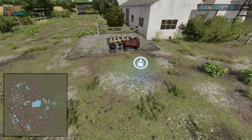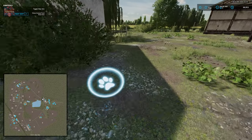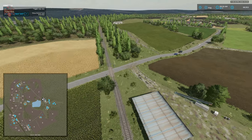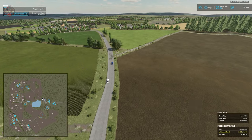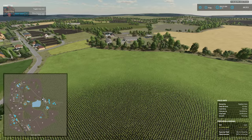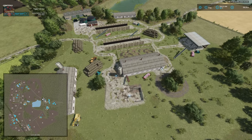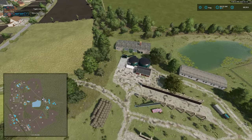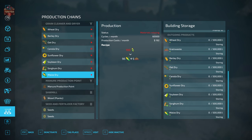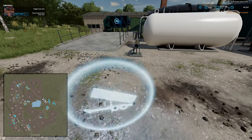We have a manure and slurry buy point located right here, and then we have our animal dealer. Making your way to the north, over here on the right we have our pig pen — and again the only thing we can really sell here is the pig building. This is going to be the biogas plant. Once we buy the land, we will have access to the BGA.